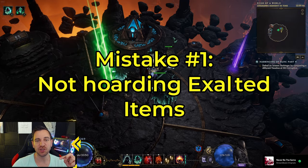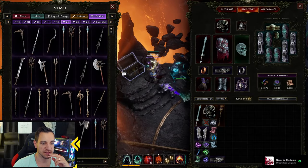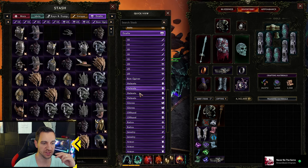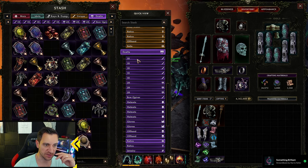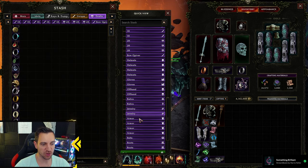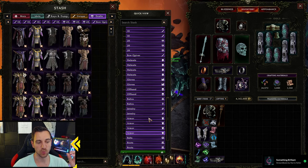The first mistake is you are not holding Exalts. If I look at my stash tab, as you can tell down here, there are a lot of Exalt stash tabs and a lot in there as well — gloves, offhand, relics, weapons, one-handers, two-handers. That's what you want to do: hold all of these items as Exalted items. Why?